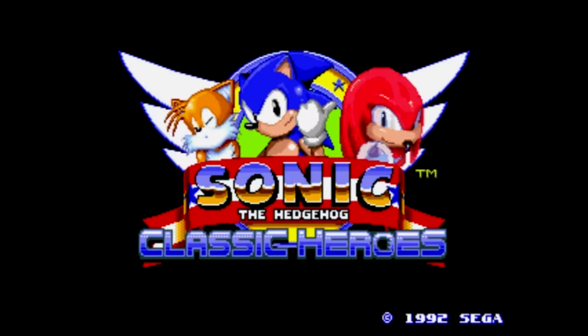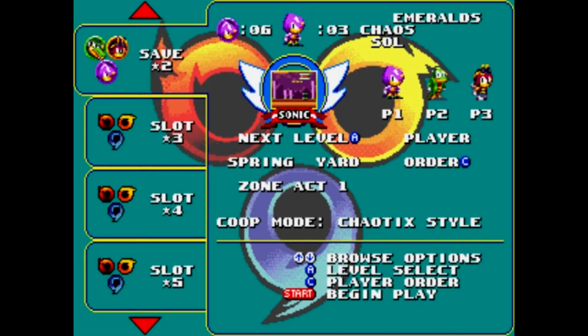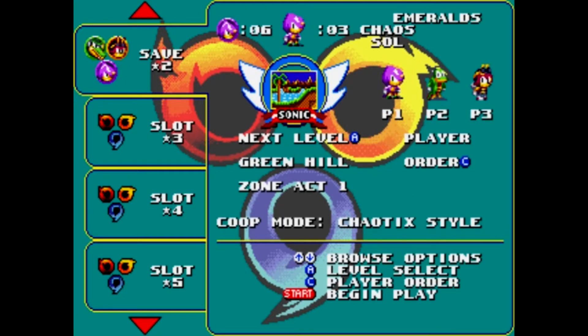Hello guys, this is Sonic Time Warp. And today we're doing another Sonic mod — the Sonic Classic Heroes Romhack. We're going to be doing a Team Chaotix playthrough with Espio, Vector and Charmy, in the Knuckles Chaotix style of gameplay, which is the tether-pull mechanic. You'll see now.